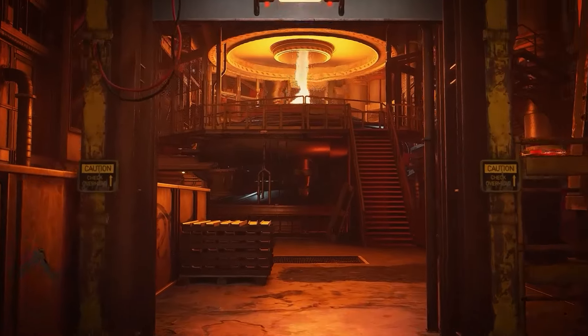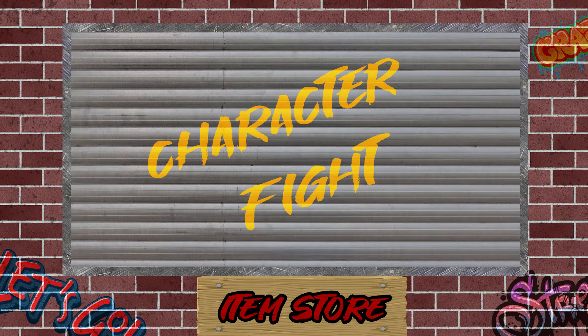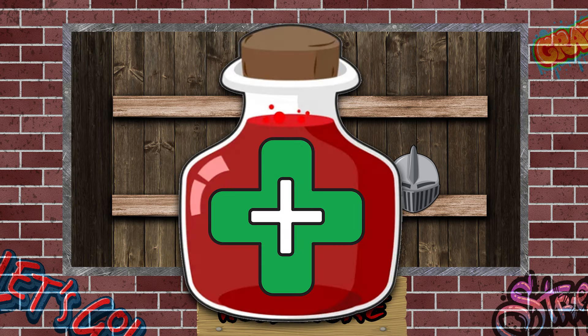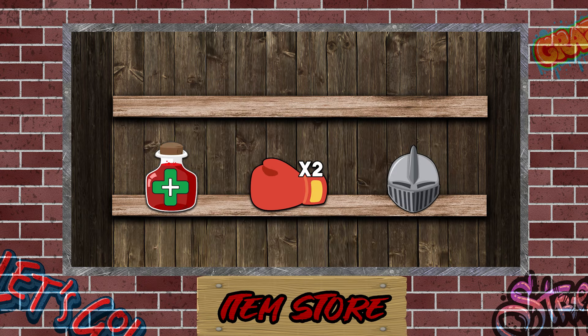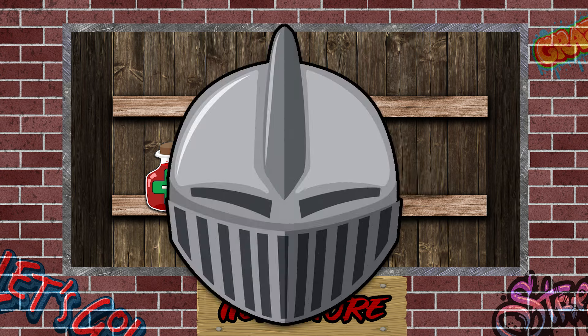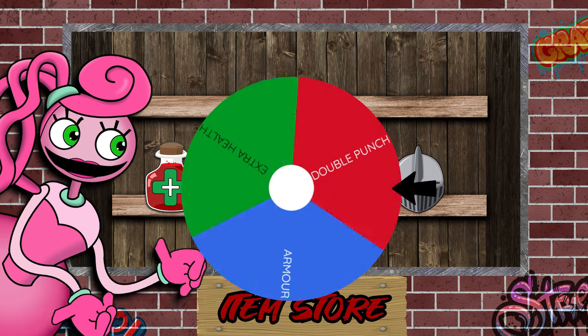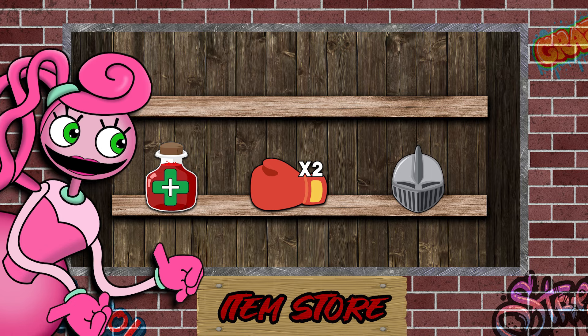Every fighter who versus a 2-plus opponent gets to visit the item store. Let's head over there now. Here are the items we have for today's fight: extra health — Mummy starts the battle with 3 extra hit points; double punch — each attack Mummy makes will have 2 rolls; and lastly, armour — this will give Mummy a 2-plus defence for the whole battle. Let's spin to see what she gets. Mummy Longlegs gets double punch! Okay, let's get ready to rumble.